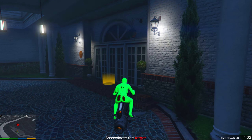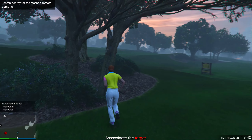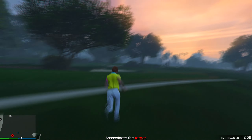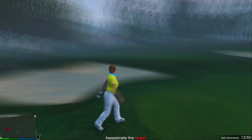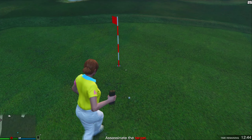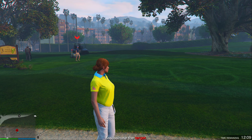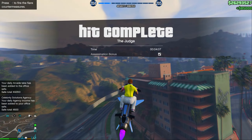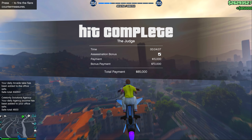Again there's a 20-minute wait time for the next mission. This one is called 'The Judge' and takes place at the golf course. Go get the book bag and pick up a sticky. The target will be golfing — go to the correct hole and throw a sticky at the pole. Watch the NPC walk right into the trap, take them out, and get out of there. That's another $85,000.